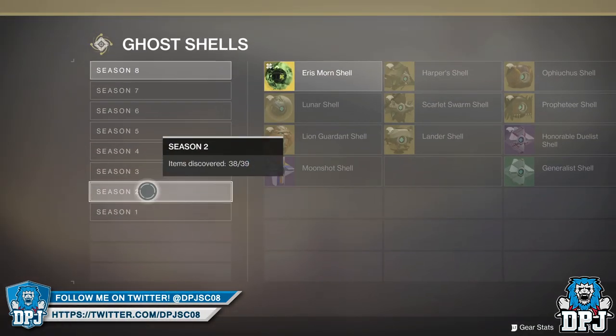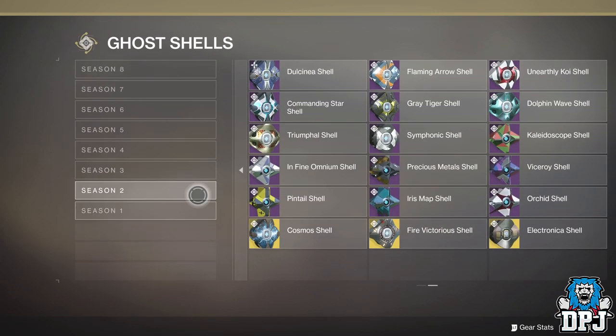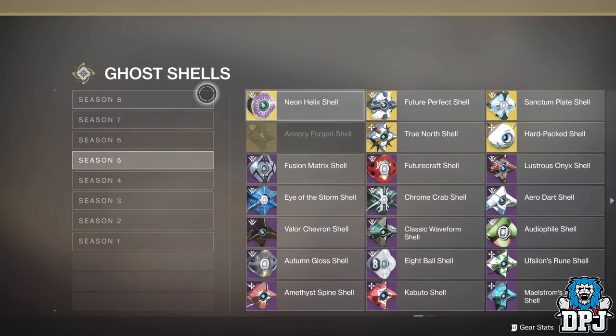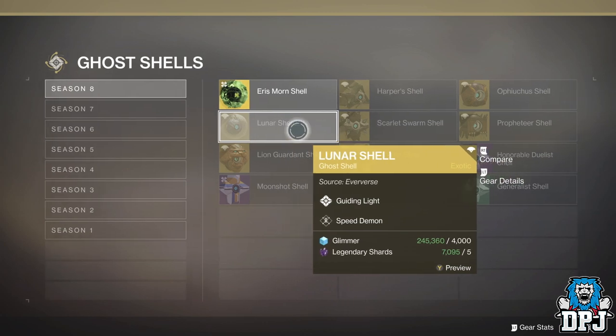From Season 2 we have the Cosmos Shell. From Season 5 we have the Neon Helix Shell and the Hard Packed Shell. And from Season 8, the ones to look out for are the Lunar Shell, the Orpheus Shell, and the Lion Garden Shell.